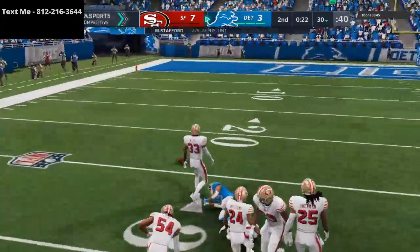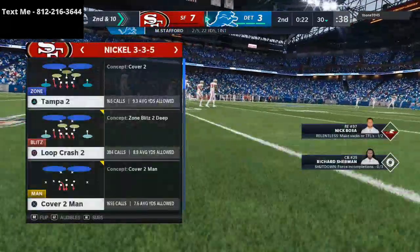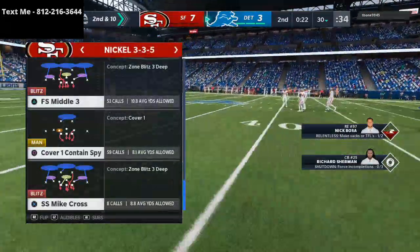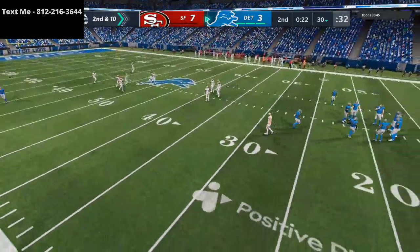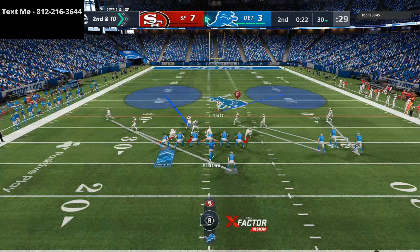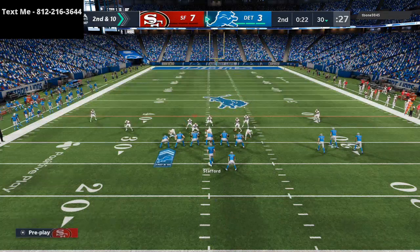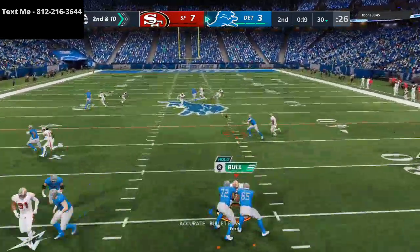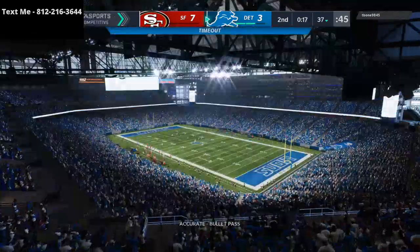That contributed to a touchdown, and it was a calculated risk. What I understood is: if it doesn't work, it's not the end of the world — because if it doesn't work, we're going to take our field goal, we're going to be tied, and we're getting the ball out of half. That's why we're able to do that successfully.